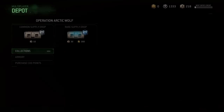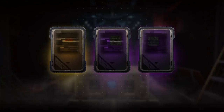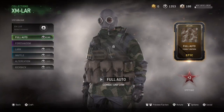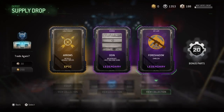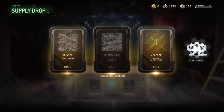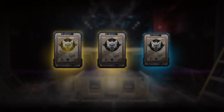I've got 218 depot credits and I'll open a few supply drops, hopefully I can pull the new weapons. We got an epic already - one piece for the XM Law collection - and then three more epics. Unfortunately two duplicates, but all that salvage is nice. Let's open one more in the Epics.